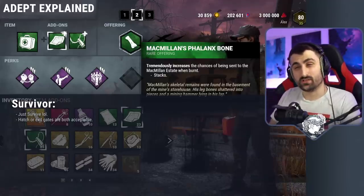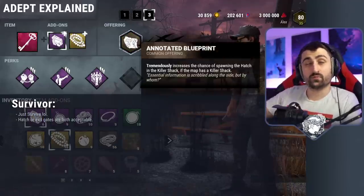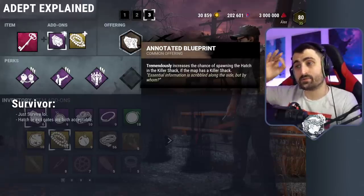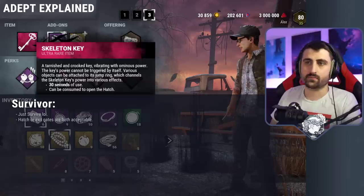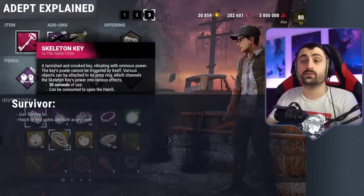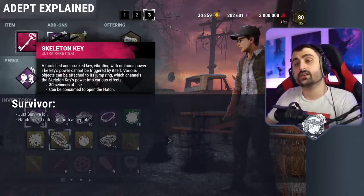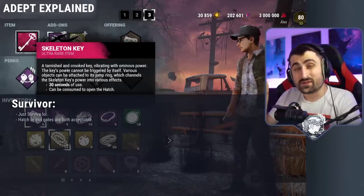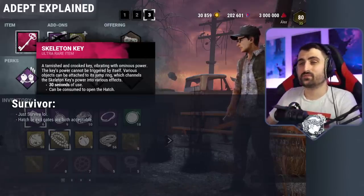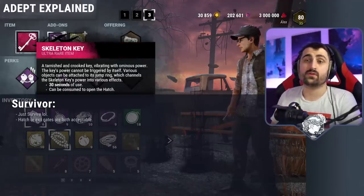If you want to take it even more seriously and don't want to rely on your teammates to survive, you could always use an offering to make the hatch spawn at a particular place. Knowing that, you also bring a key — a purple or iridescent key — and then when everyone else has died, you can still find the hatch and open it quickly if the killer's not on top of you. So you can even guarantee escapes in the most dire situations with a loadout like this.